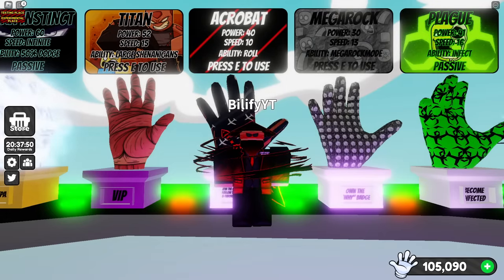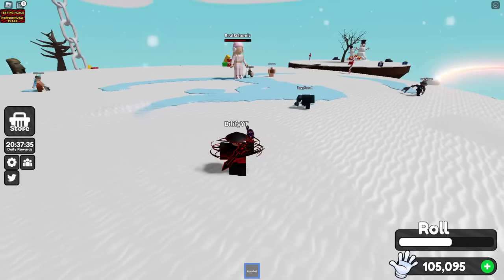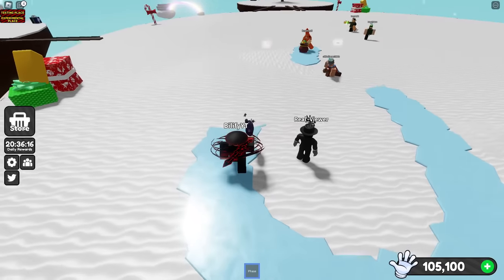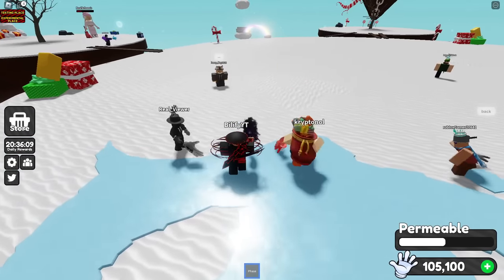Acrobat is the same as default. Once you're in the ice, just use your ability and get out of it — you get your ability back so fast that even if you're in the ice again, just get out again. Phase can be good to save you if you're going to get caught up in the ice. Just go into the phase mode. You can still be slowed down, but you're okay as long as you're not on that ice.